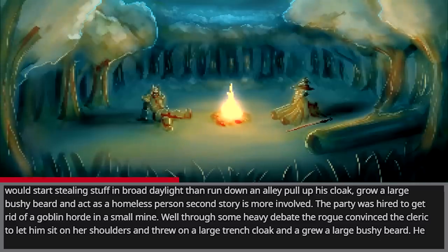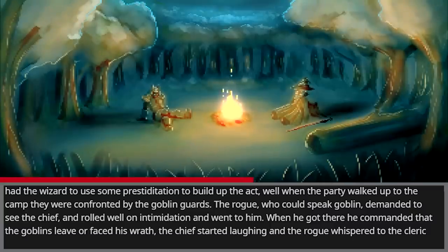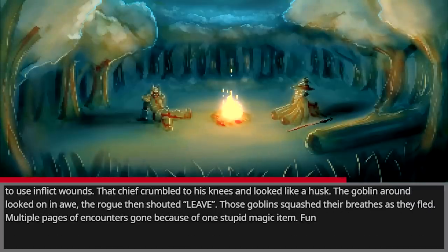The second story is more involved. The party was hired to get rid of a goblin horde in a small mine. Through some heavy debate, the rogue convinced the cleric to let him sit on her shoulders, threw on a large trench coat, and grew a large bushy beard. He had the wizard use prestidigitation to build up the act. When the party walked up to the camp and were confronted by the goblin guards, the rogue — who could speak goblin — demanded to see the chief and rolled well on intimidation. He commanded the goblins to leave or face his wrath. The chief started laughing, so the rogue whispered to the cleric to use inflict wounds. That chief crumbled to his knees and looked like a husk. The goblins looked on in awe. The rogue then shouted 'LEAVE!' and those goblins fled. Multiple pages of encounters gone because of one stupid magic item.